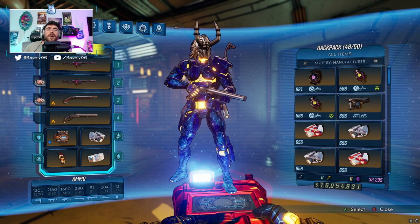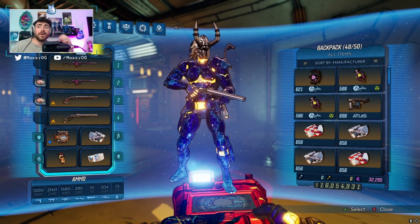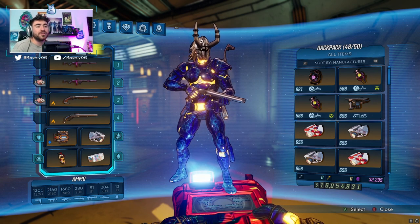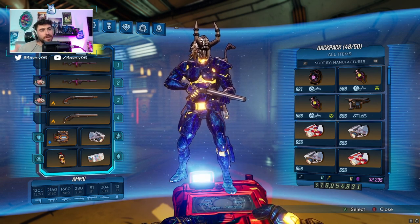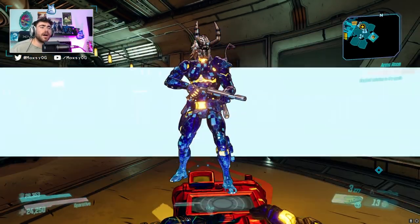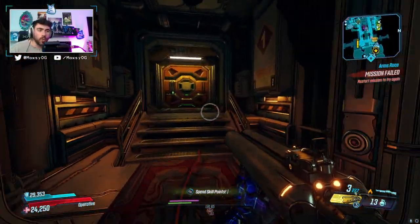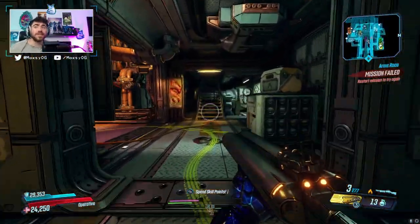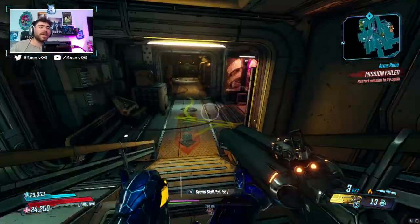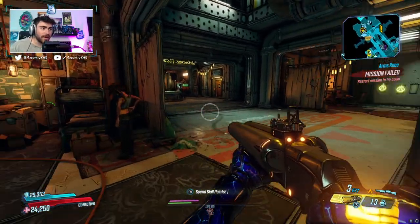I hope you guys enjoyed. My biggest takeaway after going through all these hotfixes week after week is that I'd really love to see Gearbox include a little note of intention behind each change. I want to know why they buffed the Crossroads by 50% but the Becca by 200%. If they didn't want the Crossroads to be an endgame meta weapon — that's totally fine — but it would be really cool to know their intentions, so we understand whether it's meant to compete with the Kibsworth and Plasma Coil or not. Anyway, hit the subscribe button and I'll catch y'all in the next one.